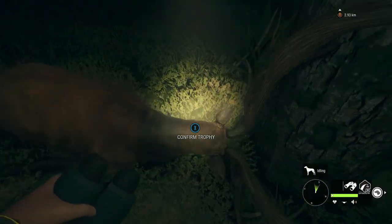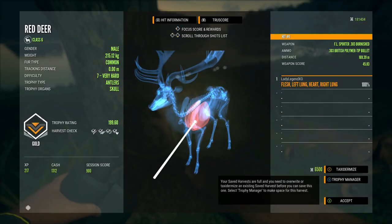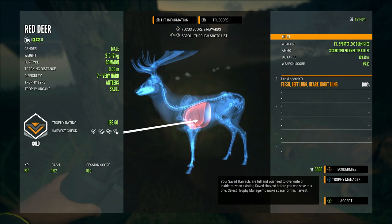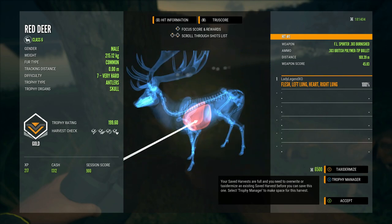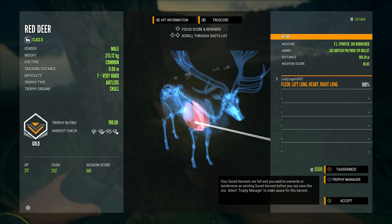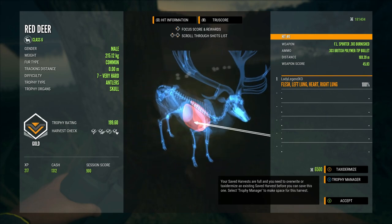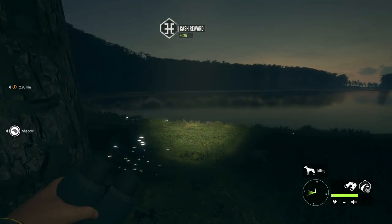Here is our first red deer. That was a double lung heart from 169 meters, and the penetration went right through and out the other side of the heart. This is an OP gun, guys - this gun is powerful and it is strong. I would like to test some follow-up shots - we need to find a herd.